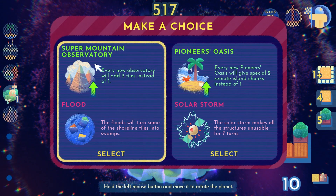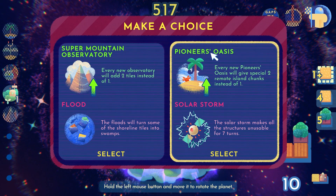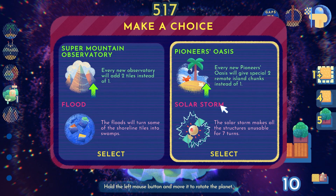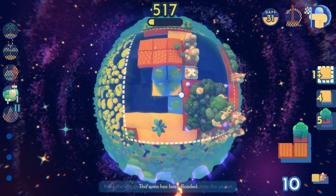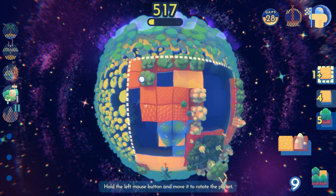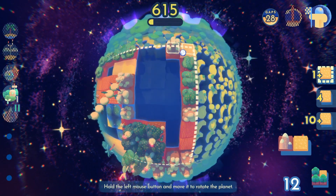We get to make a choice. Super Mountain Observatory - every new observatory will add two tiles instead of one. The downside is a flood event, which will turn some shoreline tiles into swamps or pioneer oases. Every new pioneer oasis gives two remote island chunks instead of one. The solar storm makes all structures unusable for seven turns - I'll almost be done with the game by then, so I'll go with the flood. We see the shoreline getting sunken down into a swamp. We need five forests, so this is actually kind of good. This is unfortunate because we almost had nine fields - now we get only sand missions: we need one four and ten-plus.